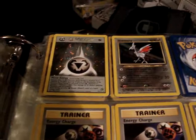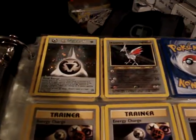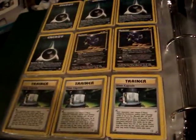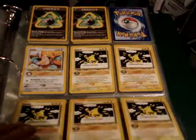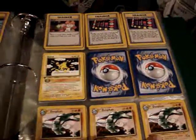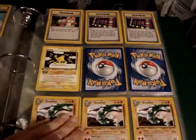From Genesis, a first edition Metal Energy holo and an unlimited Skarmory holo. The Skarmory does have some damage. And the rest are non-holo rares. Starting with the Elekid and going down, we have first edition non-holo rares.